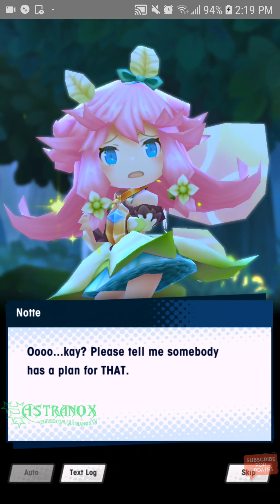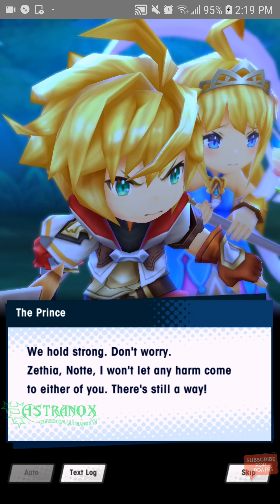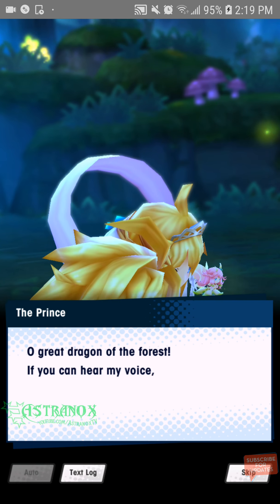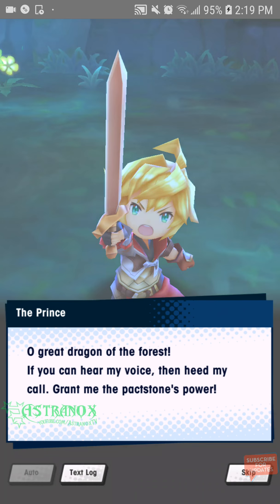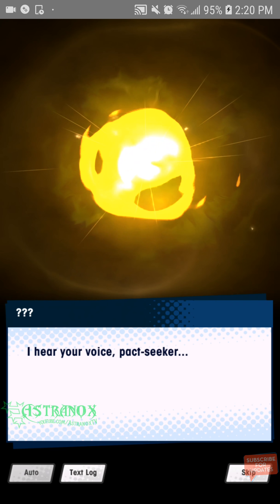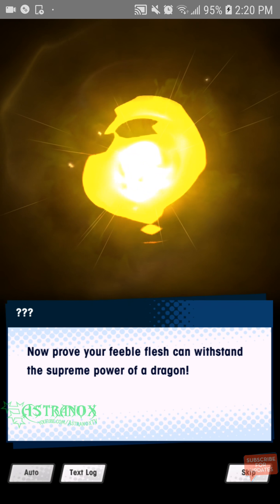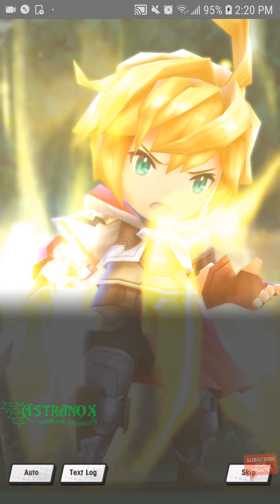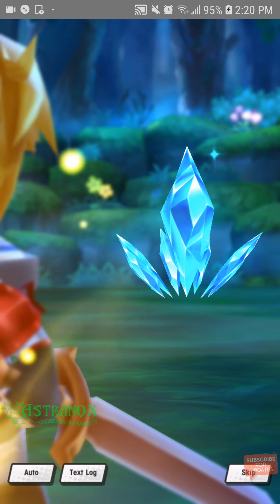'Please tell me somebody has a plan for that.' 'Don't worry, Zephyah — I won't let any harm come to either of you. There is still a way. Oh great dragon of the forest, if you can hear my voice, then heed my call. Grant me the packstone's power.' 'I hear your voice, shock seeker. Now prove your feeble flesh can withstand the supreme power of a dragon.'